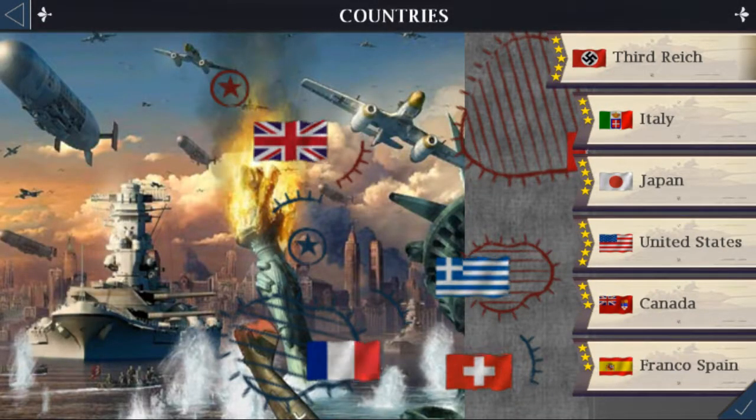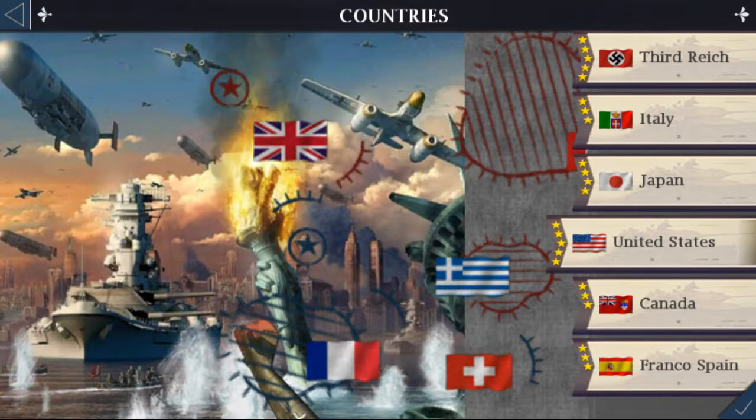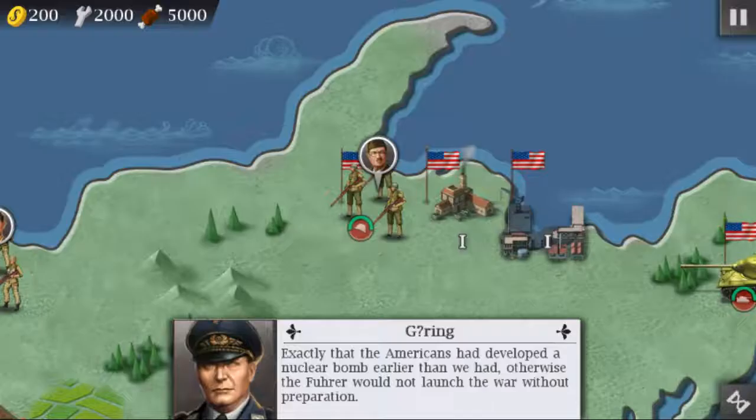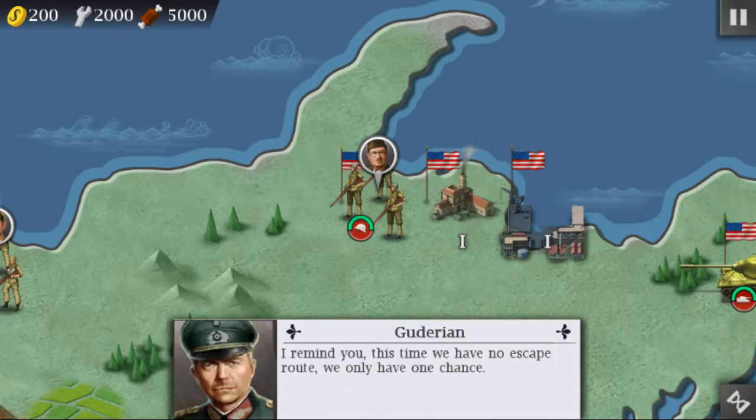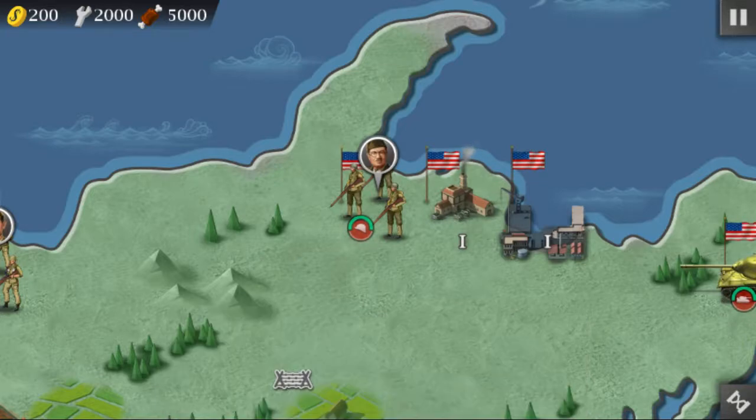Let's click on America 1945. Franco, Canada — who cares. Goring, with a question mark over there. The Americans had developed a nuclear bomb earlier than we had — otherwise the Führer would not launch the war without preparation. We persuaded Italy and Japan to fight together in North America to slow down many of our pressures. We have no escape route — we only have one chance.